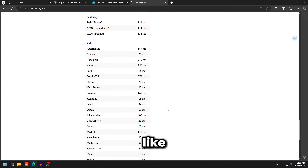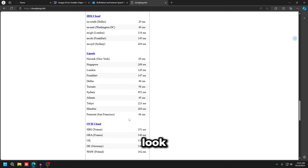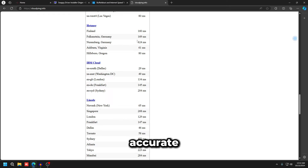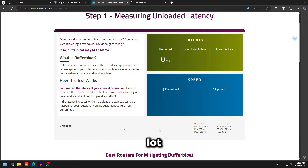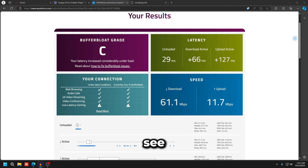Let's start with the HTTP ping test. For Fortnite players, look for the Dallas server near IBM. As you can see, I'm getting around 29-30ms, which is basically what I get in-game — so that's accurate.